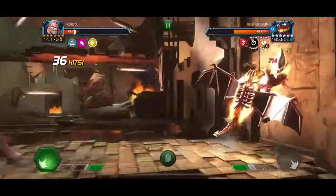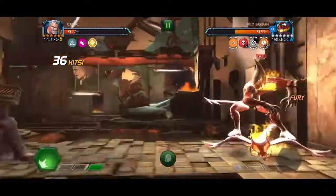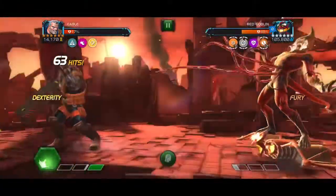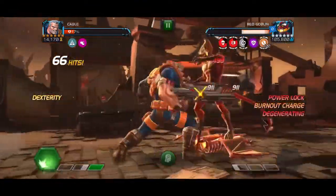You can see we've got him down to about 60% with the degens and we've been using special twos when we get the chance, and now we're down to only a couple of burnout charges. We're skipping ahead to the next special attack where we're going to trigger the 10th burnout charge and get him power locked again.